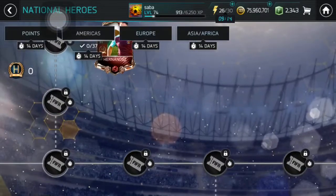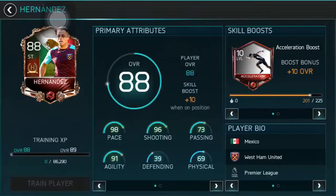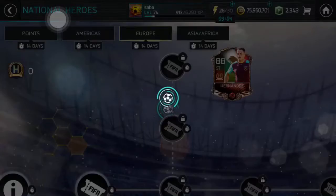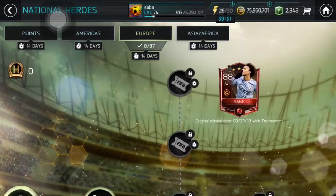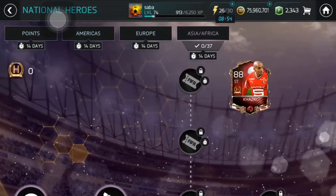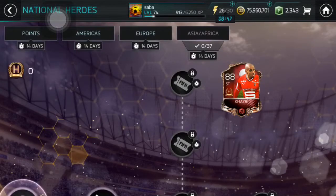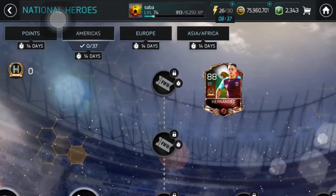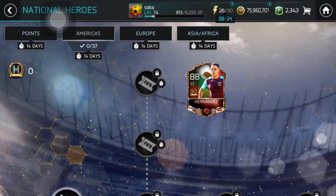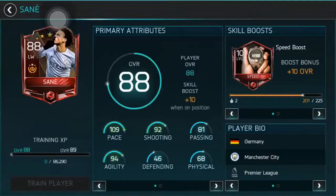There are also 400 skill boosts that you can get. For Americas, the first reward you can get is Hernandez. For Europe, there is an 88-rated player - that's Leroy Sane, a winger. For Asia/Africa, you're getting Kazri, a striker, on a new National Heroes card that is tradable. Leroy Sane is not tradable, so that's one thing you need to consider.